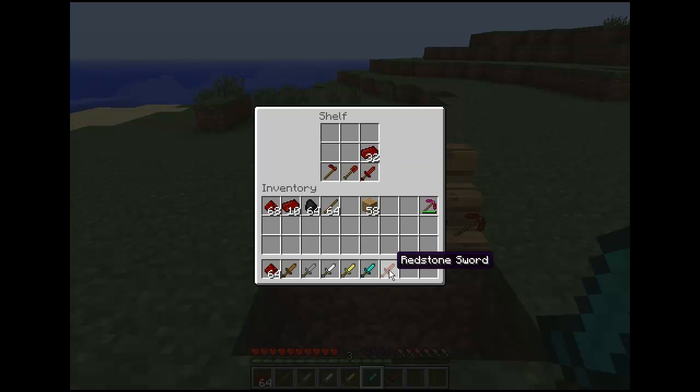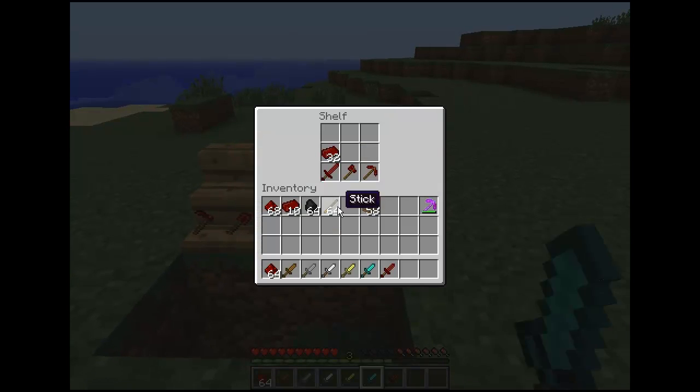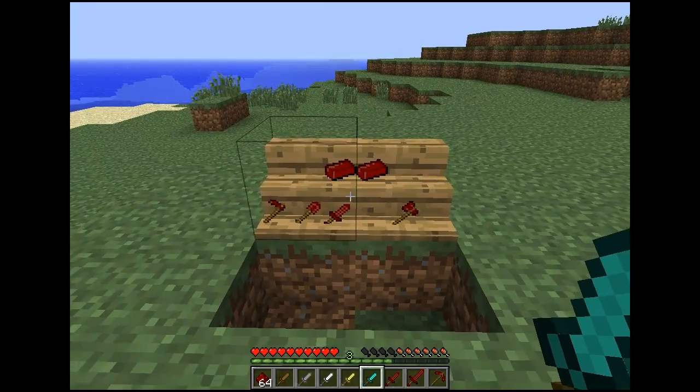First, a bug: in your inventory it's known as 'redstone sword' even though it's a dagger. And sorry about the enchanted pickaxe, I was testing something.